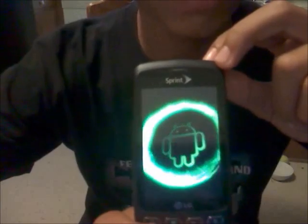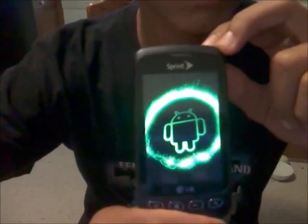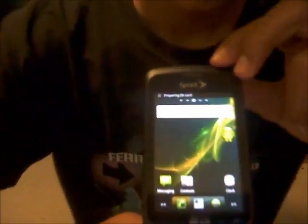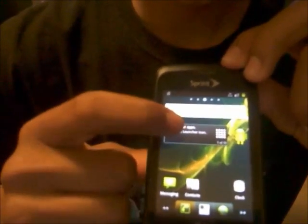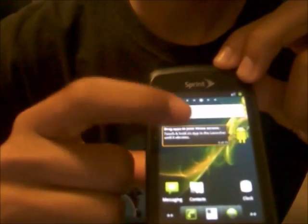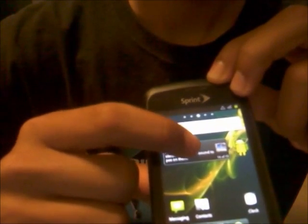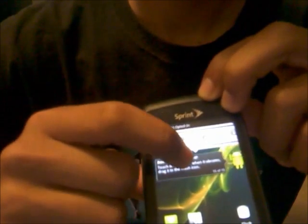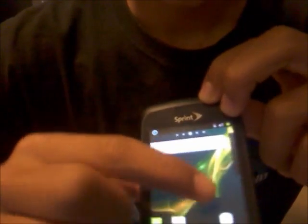It should reboot about now and take you to your regular home screen. Now you have a new theme. In case you need to look at everything, it's going to give you all these tips. When you're done reading all of them, you just long-hold and move it to the top and you can delete it.